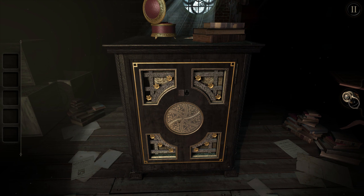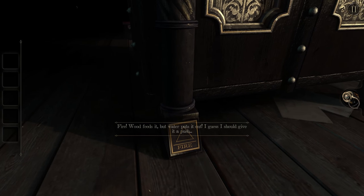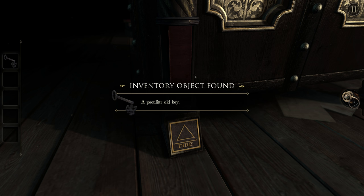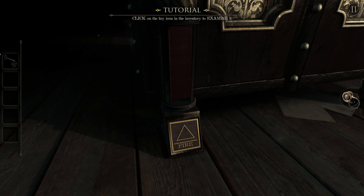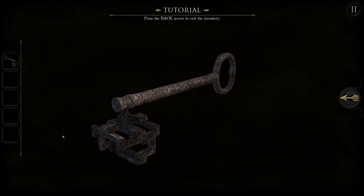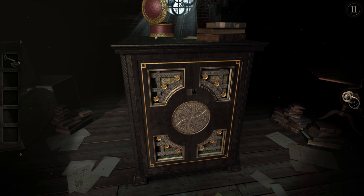Why did you invite me to record with you? Is this your way of saying I'm bad at puzzle games? 'Fire — wood feeds it but water puts it out.' Oh, that's the riddle! A peculiar old key — that's the butt plug key. There's something unusual about this key, I should take a closer look. We're still in the tutorial! I can turn the end to make the key into a different shape. They really hyped up that rust texture — put some bump map on there.